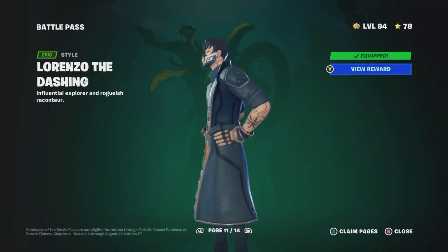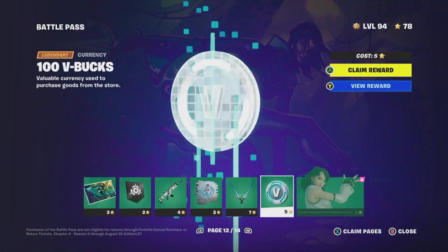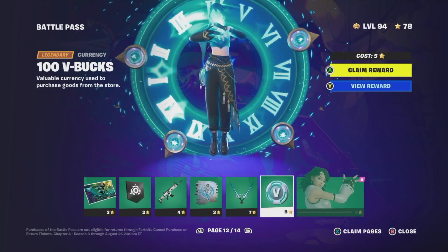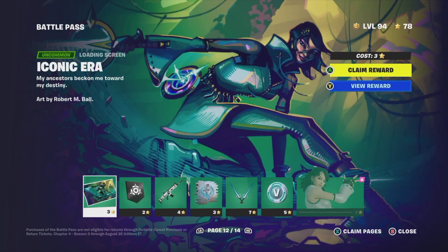Since we've claimed all of page 11, we can go ahead and move on to page 12. In order to unlock this, we do need to claim everything within the page, which are these items right here.